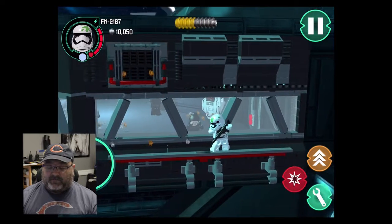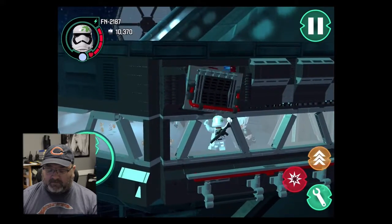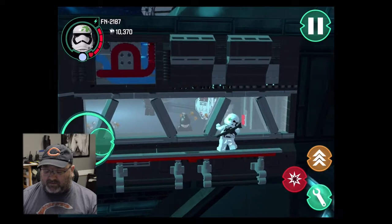Finn is going to jump up and grab this red bar here — just hold on to it. Now that we're done, I'm going to walk back over and smash that piece we just built.